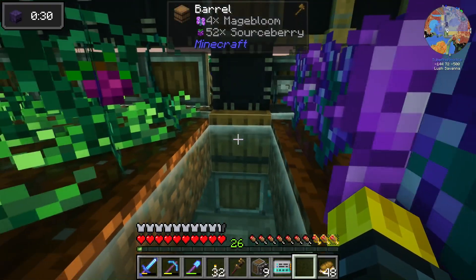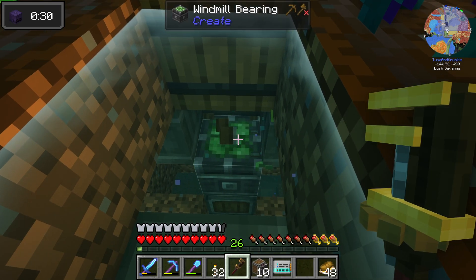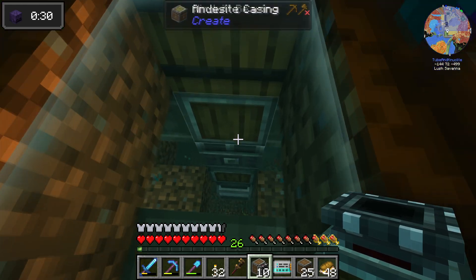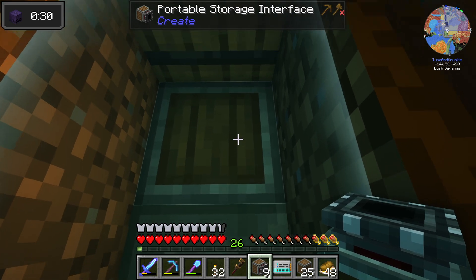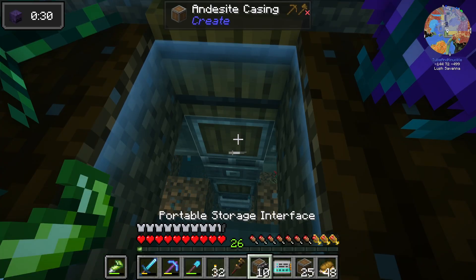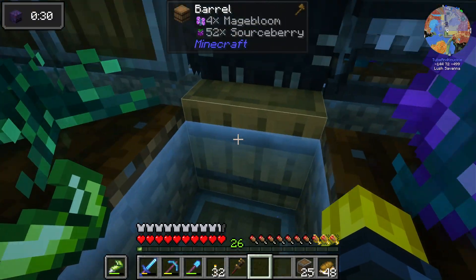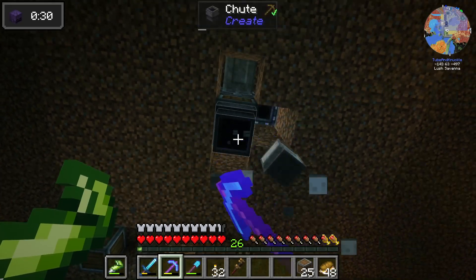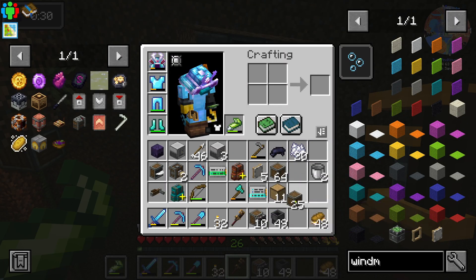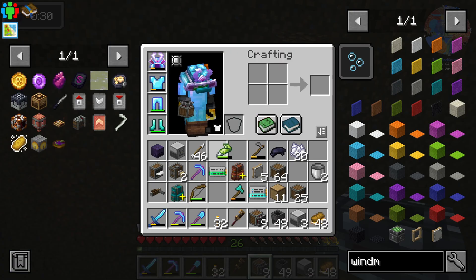We need to move the portable storage interface. We take a block and put it right there, then take the portable storage interface and shift-click with glue in hand — boom, portable storage interface attached right there. Now we can spin this thing from downstairs. Take that down, take that down, take that down. We need the chute, the controller, and a storage extension.